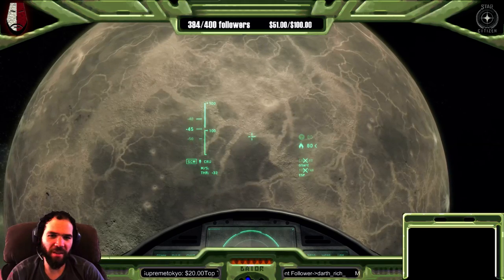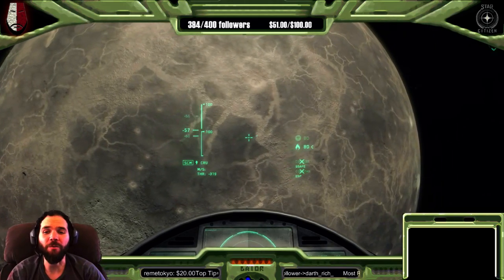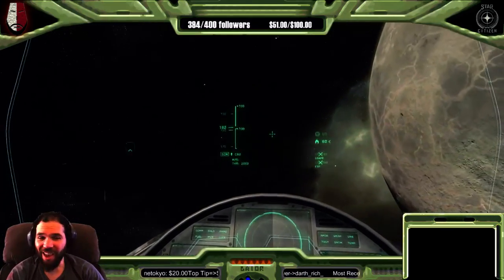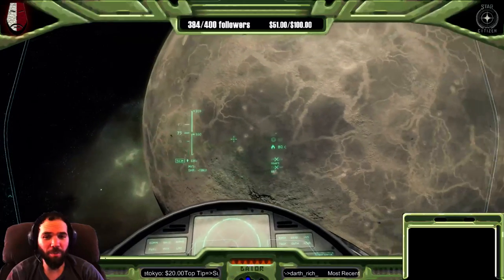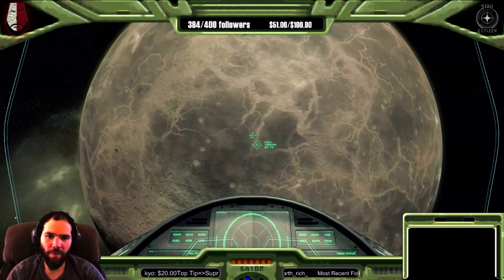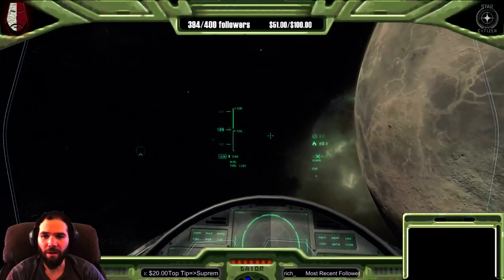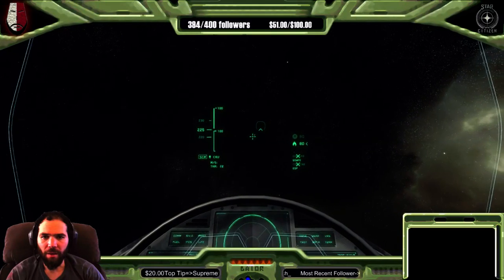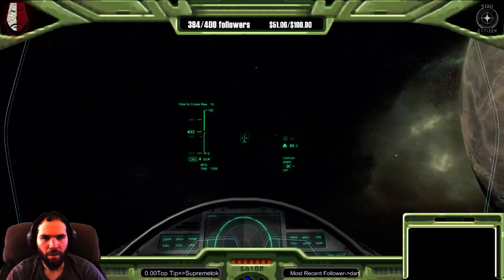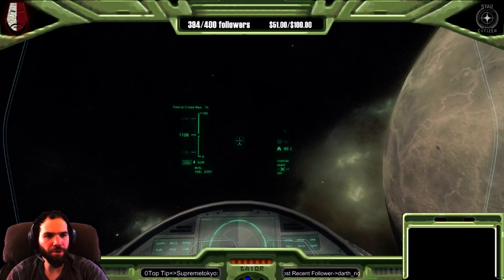Whatever these structures are, this surface has clearly been resurfaced — there are so few craters compared to the other body. So Kellen is younger, it's geologically active, and it's much much bigger. We're in orbit about 14 kilometers above the surface and orbiting much slower than we were around the other moon. Let's pick up the speed a little bit and get a good orbit going.